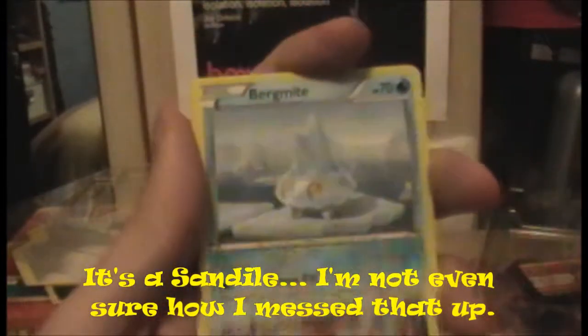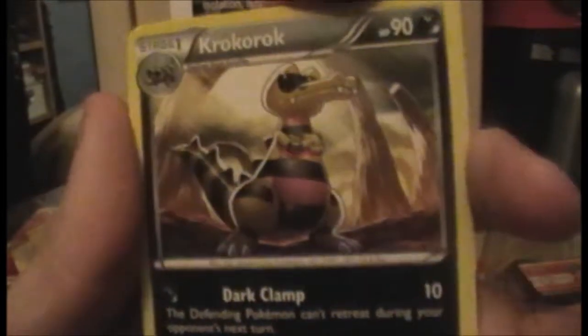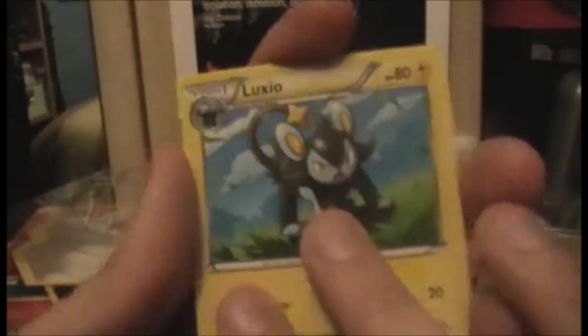We begin with Goomy, a Flabébé — yes — a Stunky, a Bergmite, Pineco — I don't think I've ever seen that card before, he's pretty damn cool — a Krokorok, looking pretty suave there. We have a Blacksmith. A Luxio — I swear to God, these come in almost every Flashfire pack I've ever opened. We have a reverse Sandile. That's cool — understated Dark-type card there.